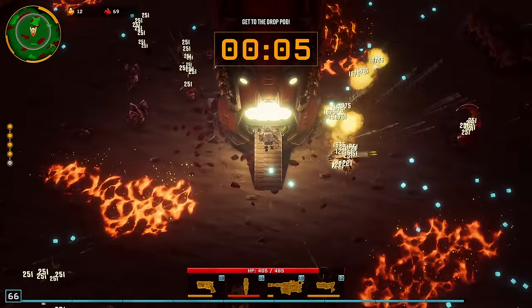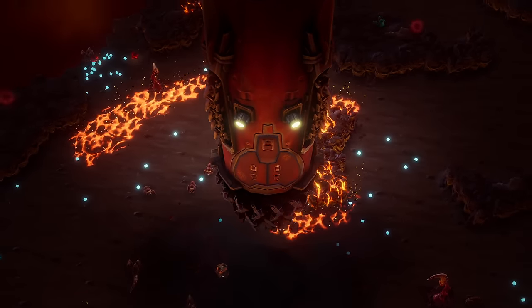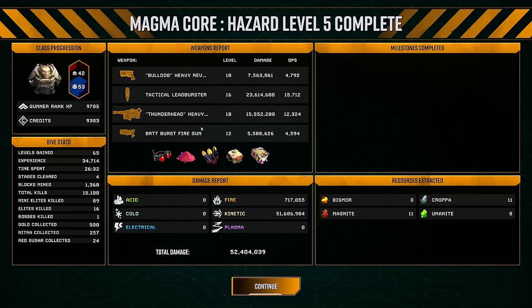Bummer. Well, we did it. We absolutely dominated. That wasn't even a fight — that was just pure domination with our full-on pierce build. It would have been even better if we got the Burst Fire with piercing too, but we just got these three weapons. Still solid though. The Tactical Leadburster is so good — it did so much damage. The Leadburster is going to get thrown out and just do damage all around the map to all the enemies behind us. Of course that's going to rack up the most DPS.